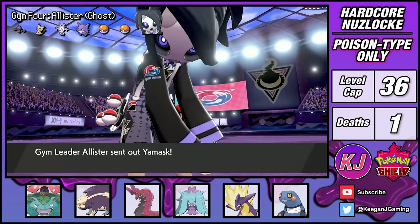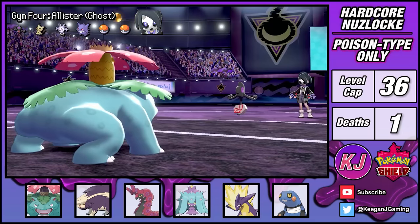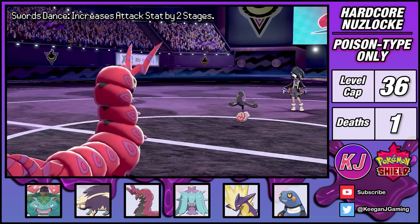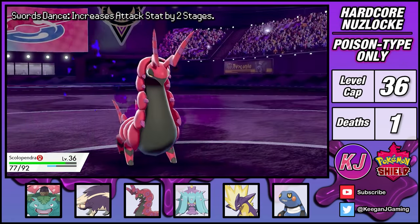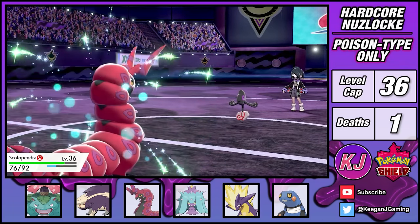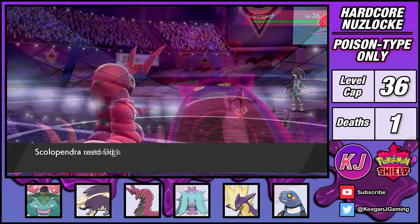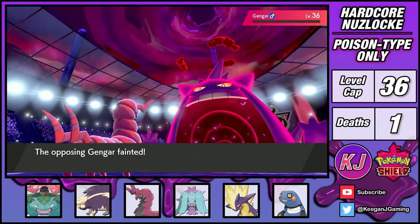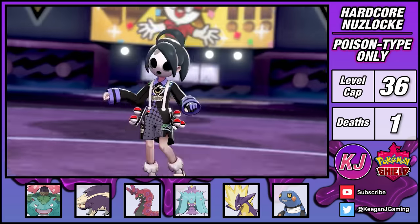Time for the next gym. Allister's lead is a Yamask, which isn't too threatening. I go with Venusaur to land a Leech Seed, and then switch into Scolipede to boost my attack with Swords Dance. Yamask can deal some damage, but the recovery from the Leech Seed that I set up earlier combined with my Leftovers maintains my HP. With some insane stat boosts, the rest of the fight is very clean as I can sweep Allister's team with Dig. Easy mode.